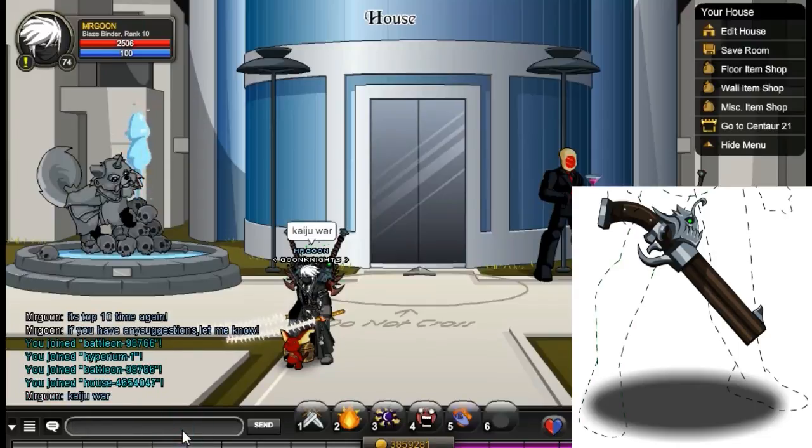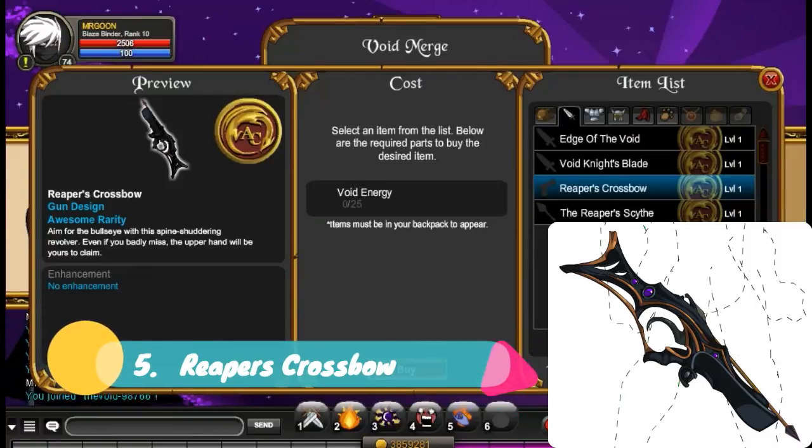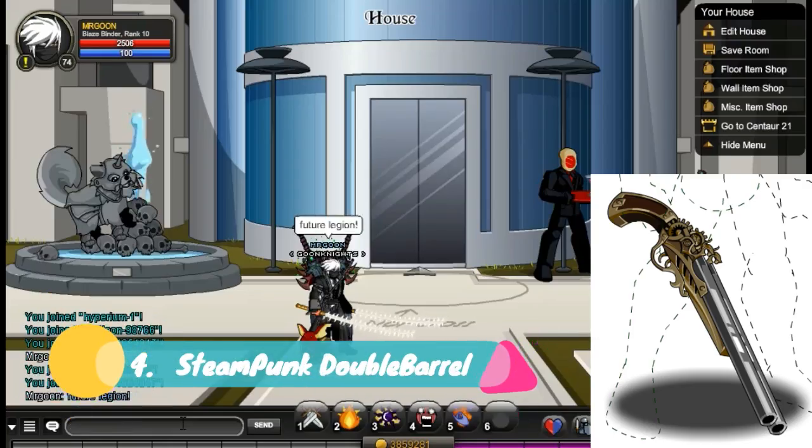At number 6, we have the Angler Boomstick, from /joinkaijuwar, dropped by Captain Craylock — I believe from the most recent Talk Like a Pirate Day event. At number 5 is the Reaper's Crossbow, from /jointhevoid. You just need 25 Void Energy to merge it. It's a nice crossbow, something a bit different in this list.